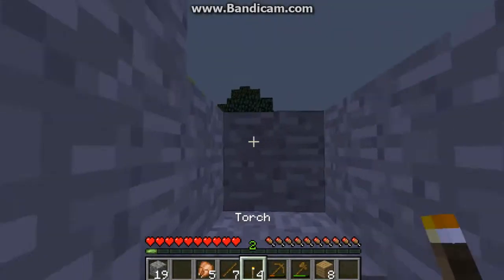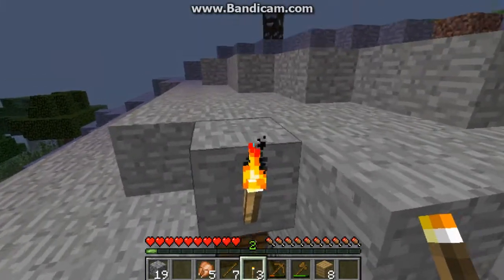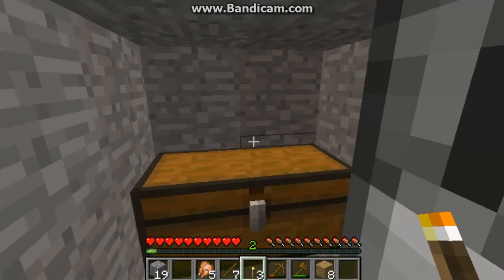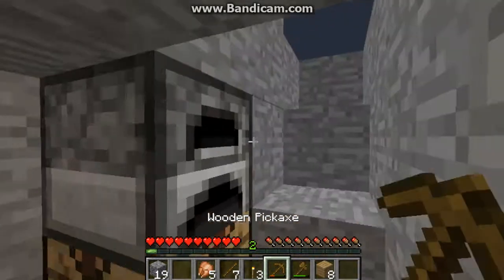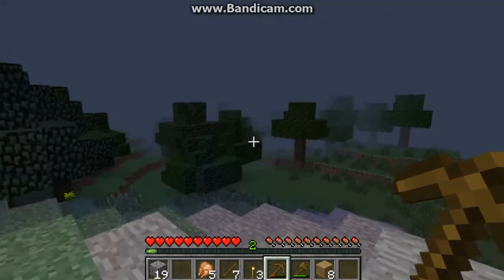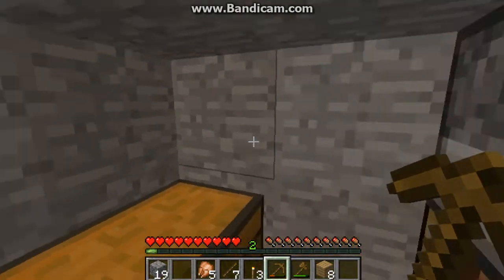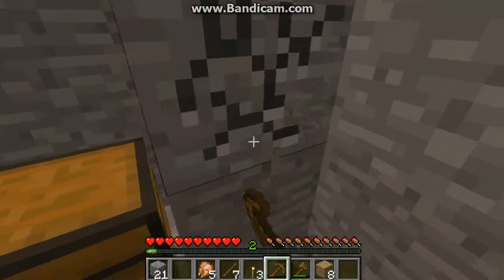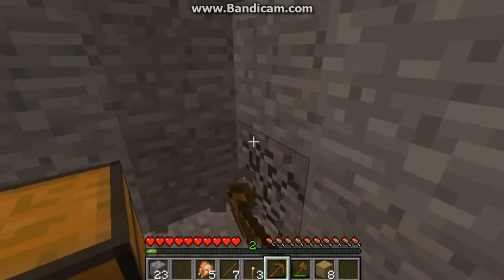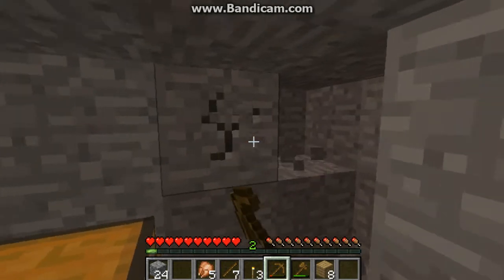When you're building your house, always keep a torch right outside because monsters don't like torches. Before the night comes, this episode we are going to be surviving our first night. While we wait, we'll just mine out a little hole that we've made.